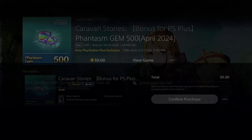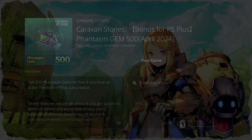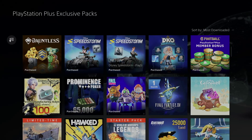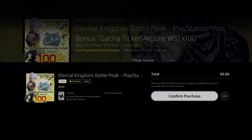We're going to see whichever ones we already have say 'purchased,' and any ones we're missing will not say purchased. Again, these are free. Whether you have PS Plus Essentials, you should get these. I have Essentials, and if you have anything more than that you should be able to get these as well. Anything that says purchased means you already got it; anything else you don't have.